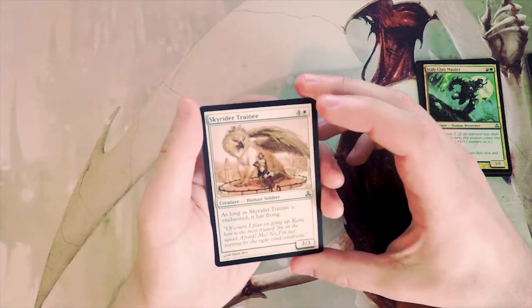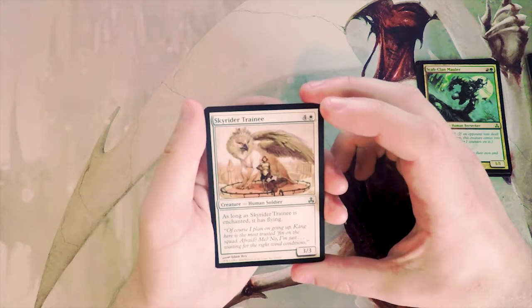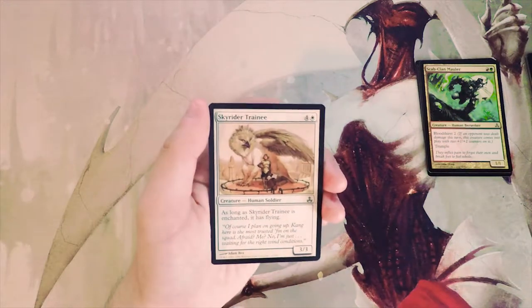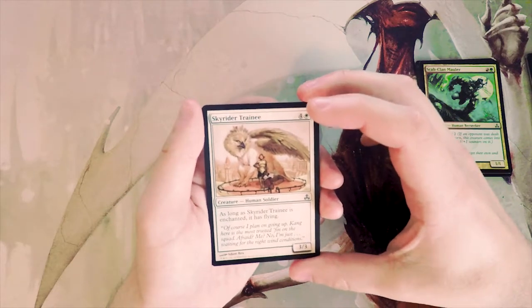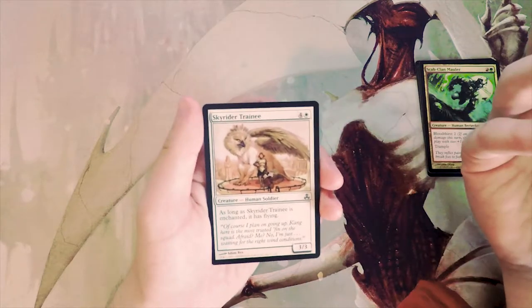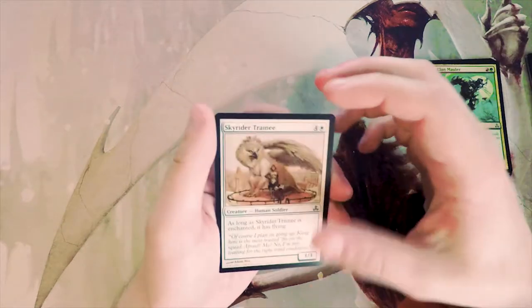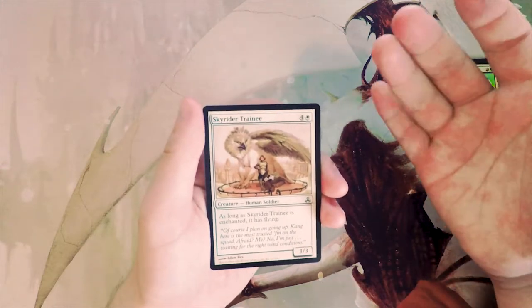Sky Raider Trainee — a three-three for five, and as long as it's enchanted it has flying. I generally don't like cards like this. I don't like cards that rely on other cards solely, because if the enchantment is destroyed it's always going to be a two-for-one. If you do end up in an enchantment-heavy deck this is obviously the kind of card you want, but other than that it's not really my favorite.